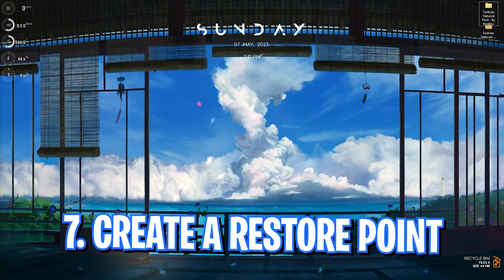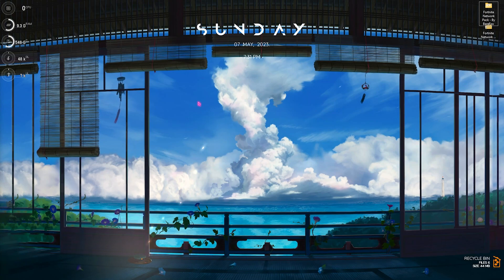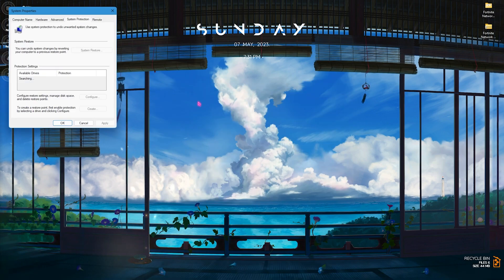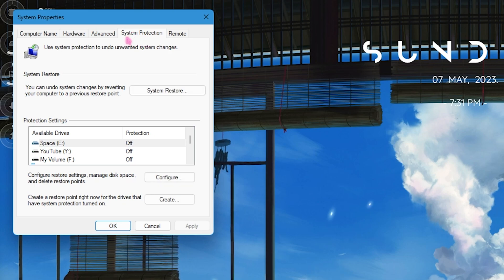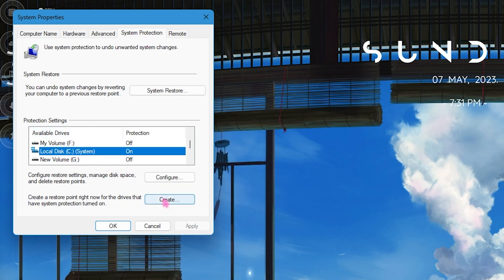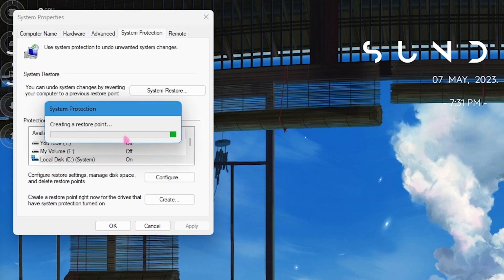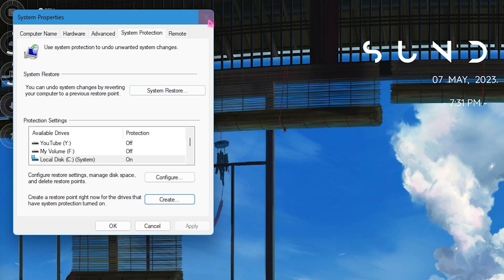The next step is creating a restore point, which is really essential for the upcoming steps. Click on 'Create a Restore Point' on your PC, go to System Protection, select your local disk C, click Create, and name it Fortnite. It will take a while, but once done you will be on a safer side for the upcoming settings. Simply click Close and close System Properties.